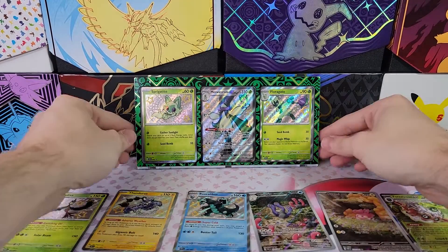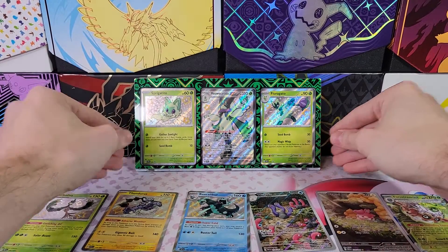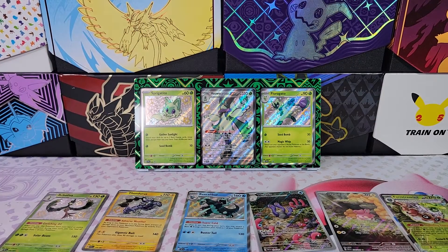Eight packs, three shinies. Thank you guys for watching. Skele-Dirge is already up, and Quaxwell coming up right next — I'm uploading these all on the same day. Make sure to subscribe. I'll see you guys in the next video.